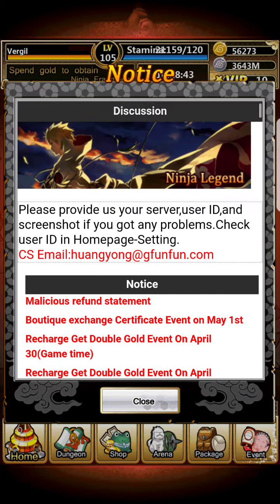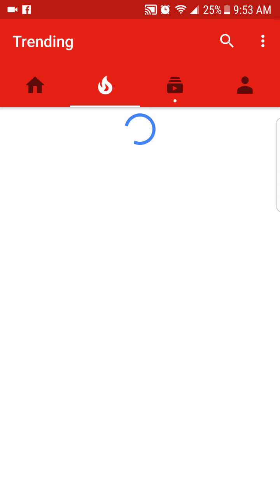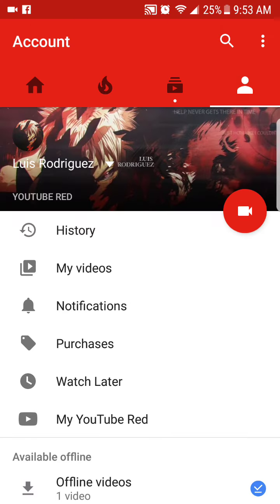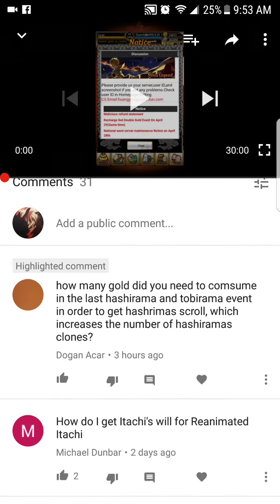Going to do some quick Q&A now. Question: how much gold do you need to consume to get the last Hashirama and Tobirama events' Hashirama scroll that increases clone numbers? You can get it for free if you have enough gold, but for the consumption reward I believe it was around 20k-plus. For free reanimated Itachi you have to recharge.